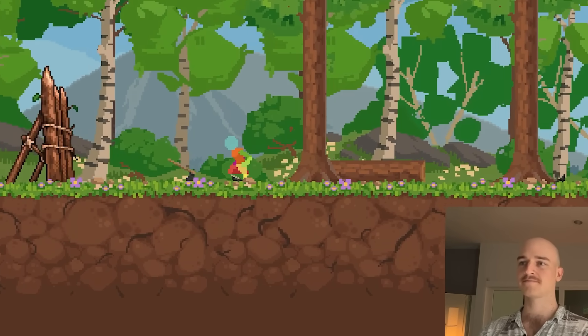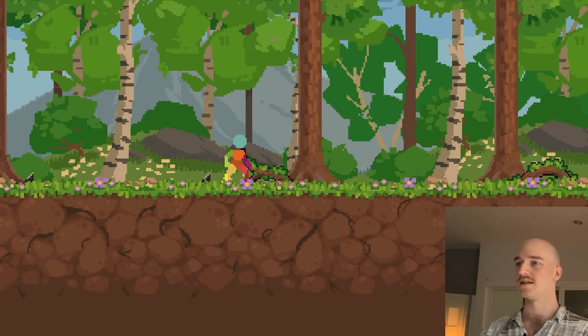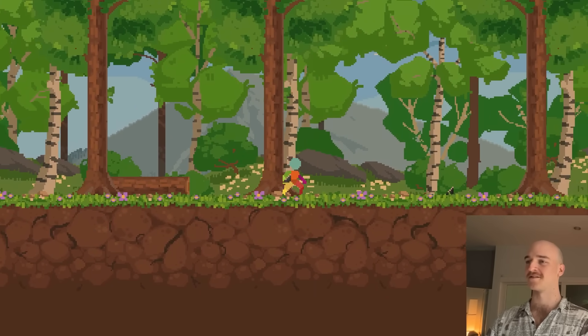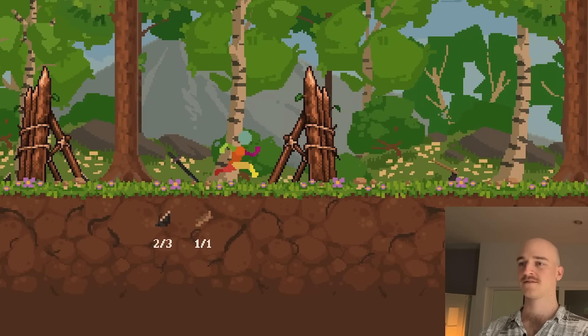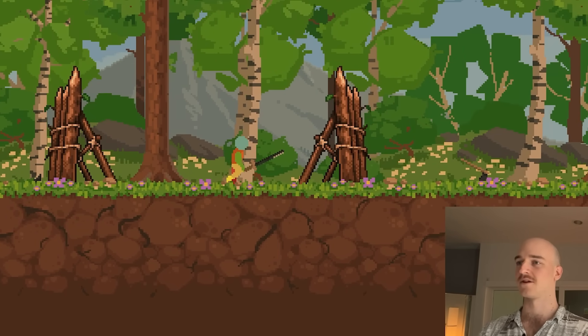We'll figure that out with playtesting eventually. I need to get three flint and one wood for this sword. Getting very tedious running all the way out here back and forwards — definitely need that inventory system. This is actually the first time I've played this, which is kind of interesting. There we go, got a sword.